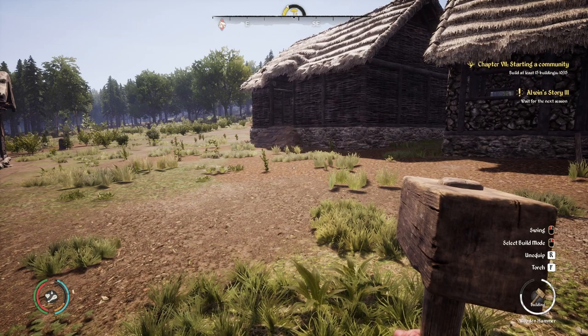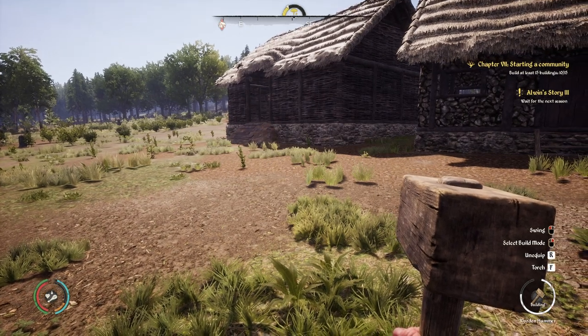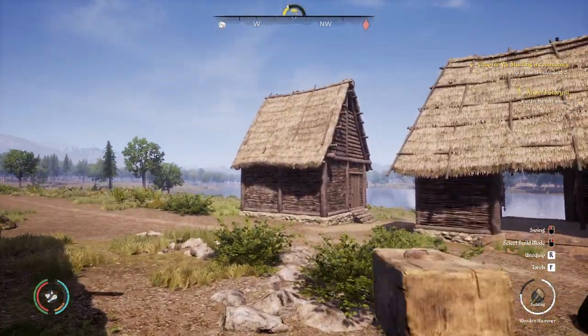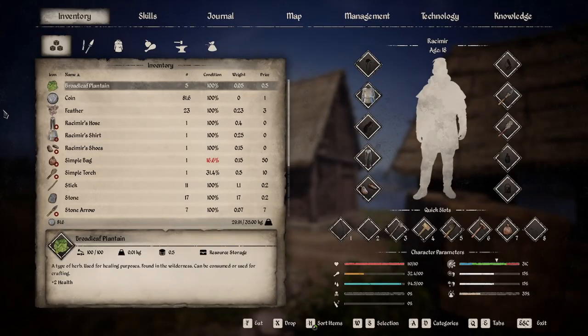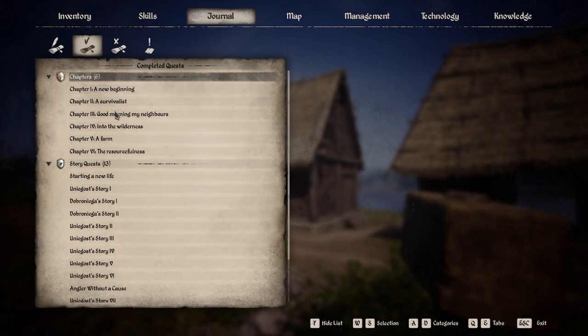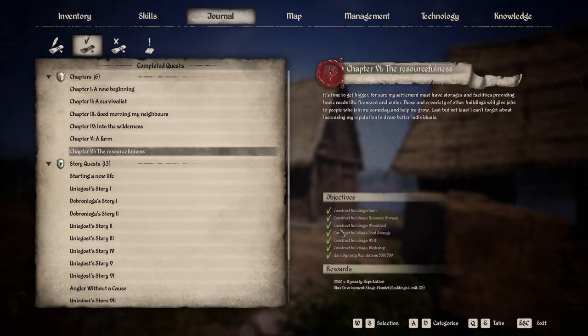Welcome back to Medieval Dynasty. I finished off the barn — there it is over there — and I've added the food storage to complete the quest I had. The chapter quest for Resourcefulness required building a barn, a resource storage, a woodshed, food storage, a well, and a workshop. I bought the well to keep the other villager busy, threw in the food storage, and that gave me another 500 dynasty reputation.